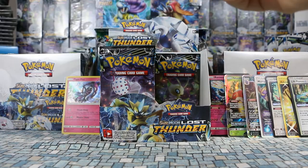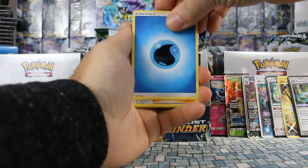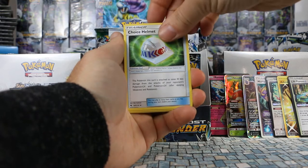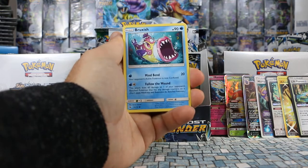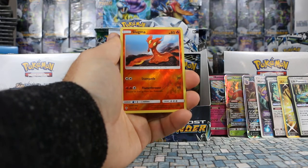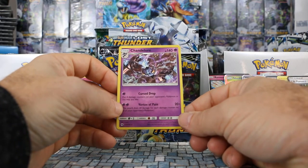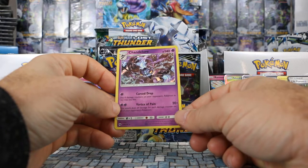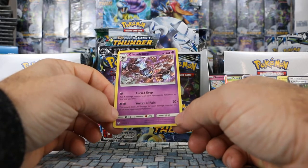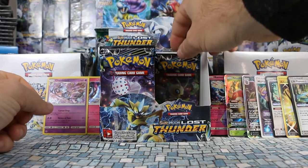Second to last pack on the right side: Water Energy, Kahili, Sudowoodo, Choice Helmet, Blitzle, Slowpoke, Bruxish, Larvitar, Carbink. Slugma is our reverse. Our rare is — ooh — another rare holo, it's Chandelure! Curse Drop for one Psychic: put four damage counters on your opponent's Pokemon in any way you like. Vortex of Pain for two Psychic: does 20 damage for each damage counter on all your opponent's Pokemon. Cool card — sticking it on the left side.